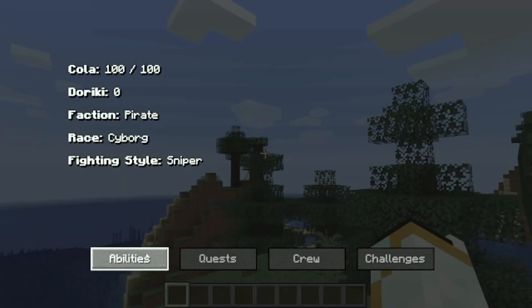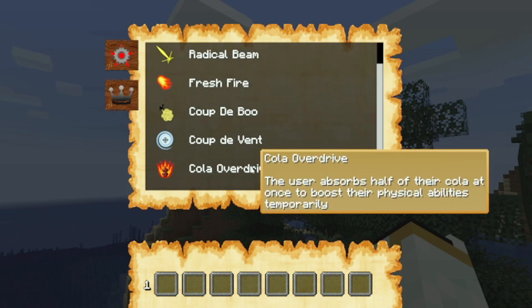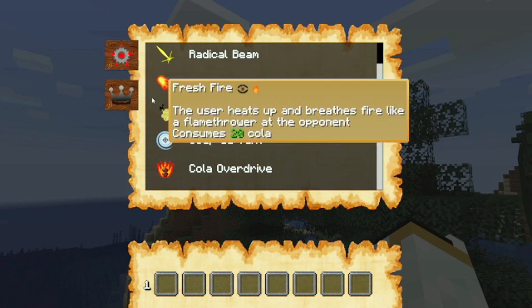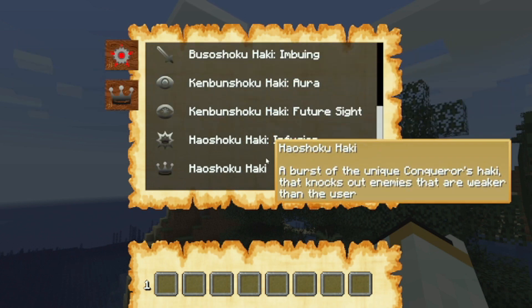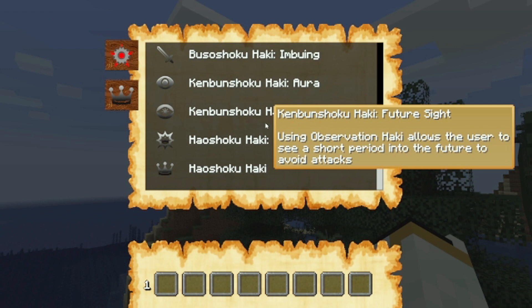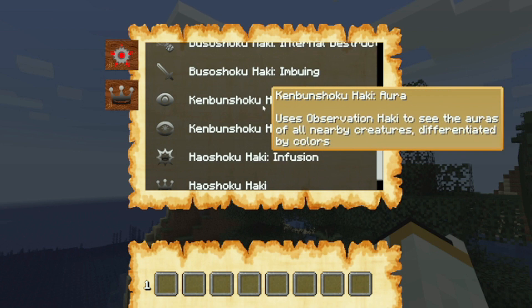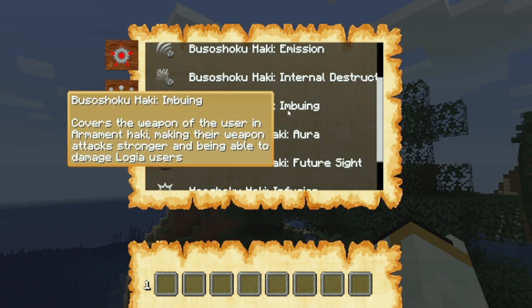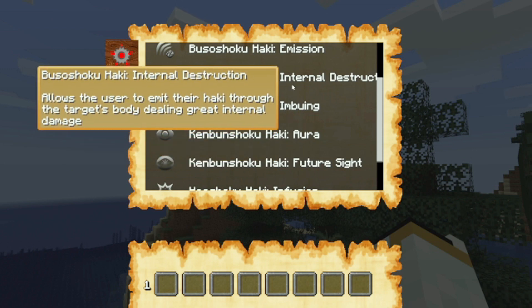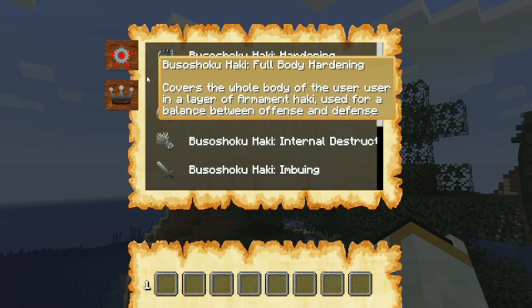If I press R and go to abilities, I have my cyborg abilities and then all the Haki types: Conquerors, advanced Observation, Observation, the Haki you put on a sword (Armament), and more. These are all different versions of Haki.